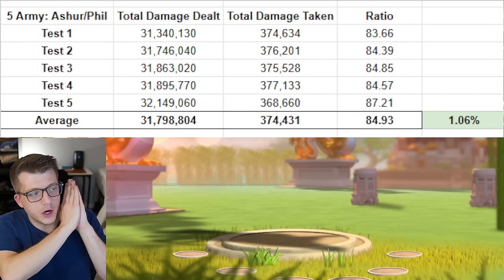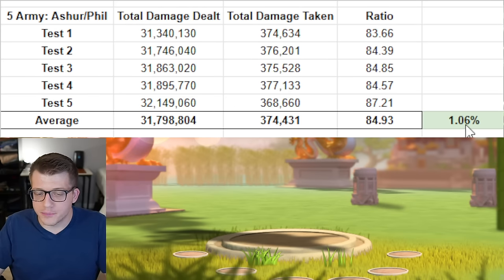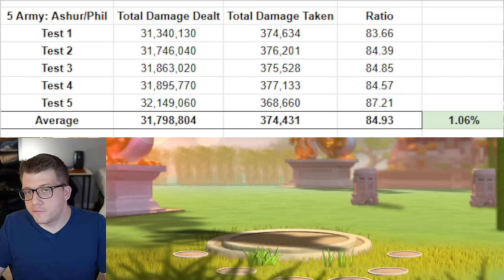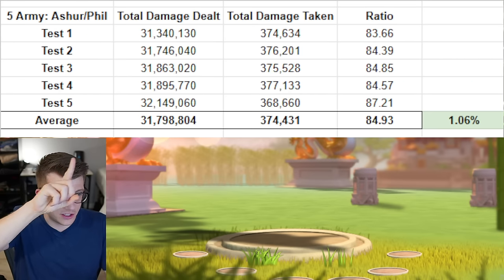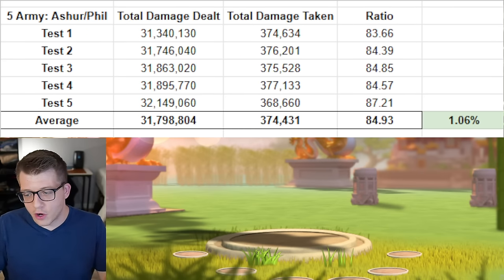Of the four Ashrapanapal armies tested, the best performer was Ashrapanapal primary with Philip secondary. It beats second place — Ashrapanapal primary with YSG secondary — by about one percent. Third place is Philip primary with Ashrapanapal secondary using full archer gear, and fourth place is Philip primary with Ashrapanapal secondary using full leadership gear. If you have full leadership gear with special talents it probably performs a little better than Philip-Ashra with archer gear, but these are all micro-optimizations.